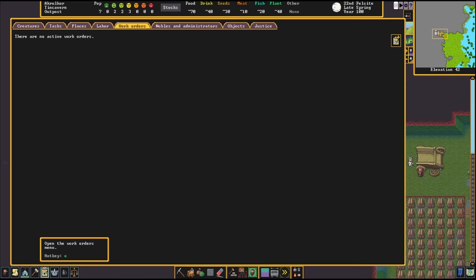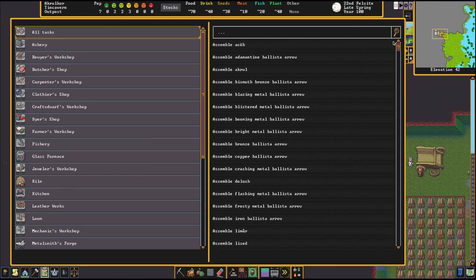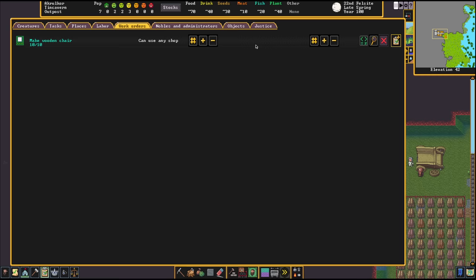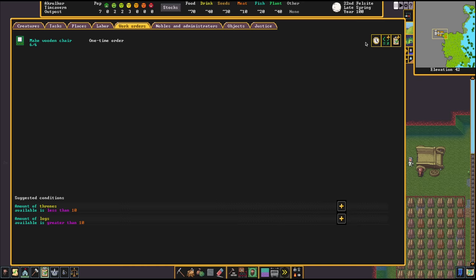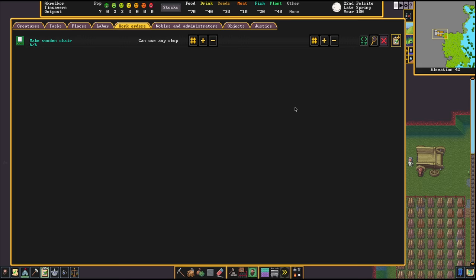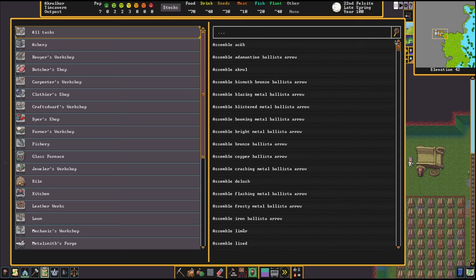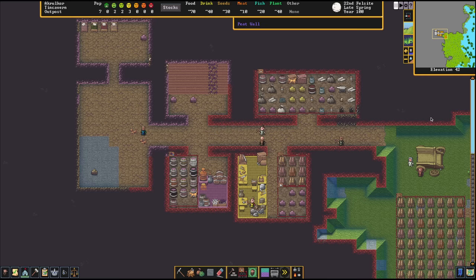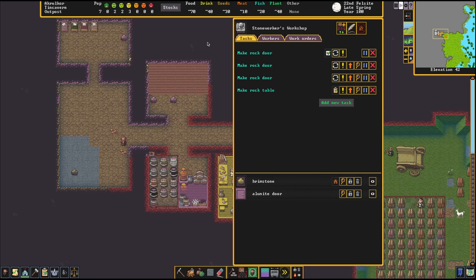We've got a manager now. Even without a room he can still do his job. Let's go to work orders. If you want a new order, add it — I want some wooden chairs, let's get six. I also want some stone tables — rock tables, six of those as well. Now my manager will tell some folks to get to work and these will start getting made. You can see orders showing up, and she's in there working right now.